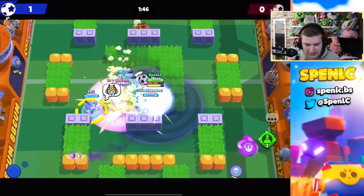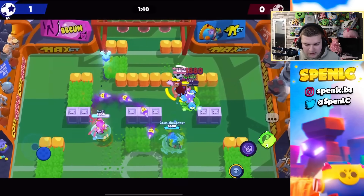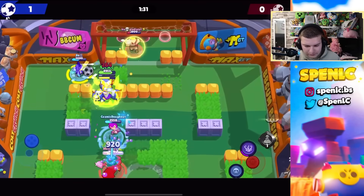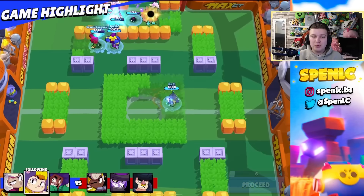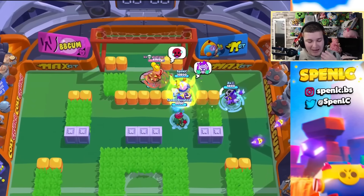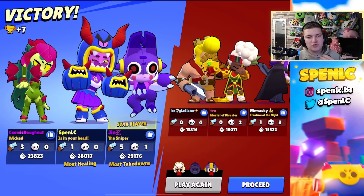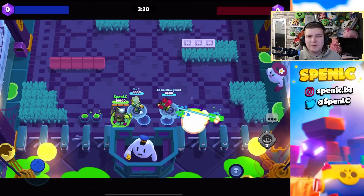I've got the hypercharge super, so I'll pop it and try to cycle as much as possible. I switched to the stop power because there are a lot of tough matchups in brawl ball — Lou, Maizey, Charlie — it's actually hard to do anything. Rosa, especially in the right matchup, can absolutely dominate. If you don't consider Rosa in power league draft, the enemies will last pick her and run through you. She's just insane in hot zone and gem grab — you can't ignore her.